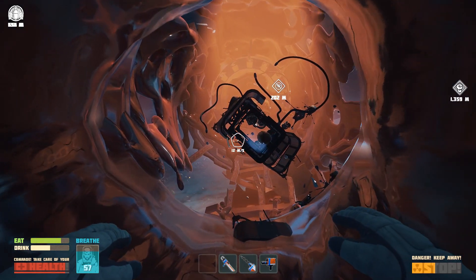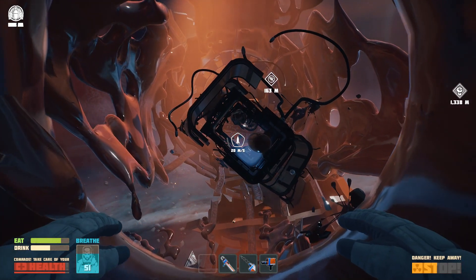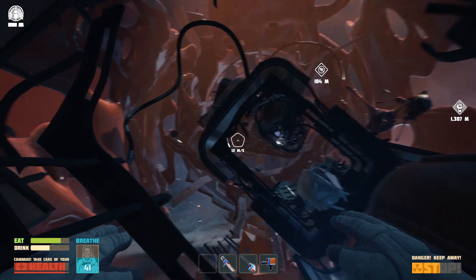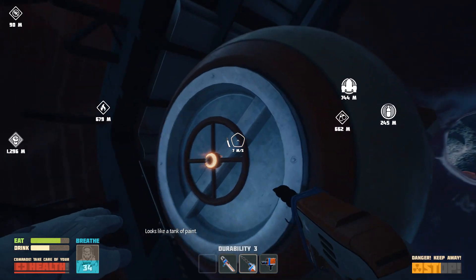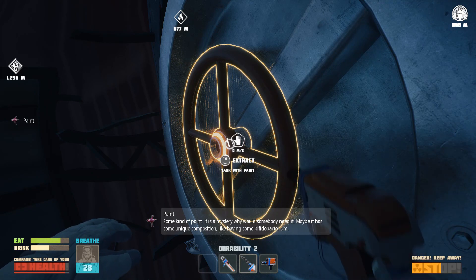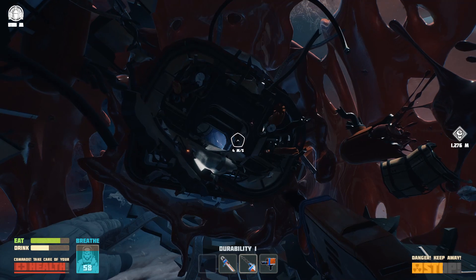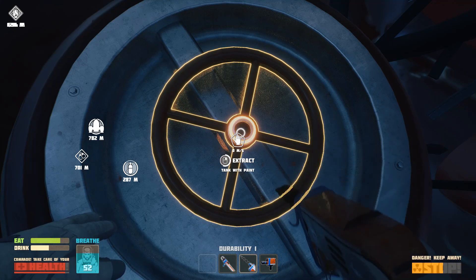Here we are inside the wreckage. There are tank-like structures in the middle — that's where you can get some paint. You're also going to see some paint floating around in space. I picked up everything I could with the oxygen I had, burning through those oxygen candles. You can see big chunks of lead — if I can just get in front of it, drill it with your drill and you'll be awarded some paint.